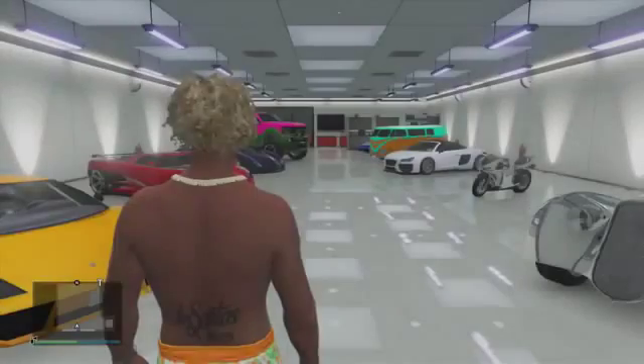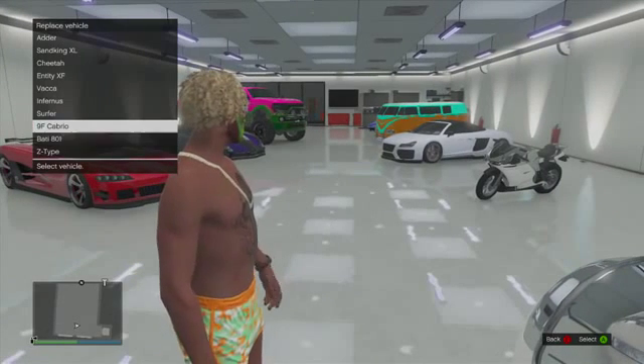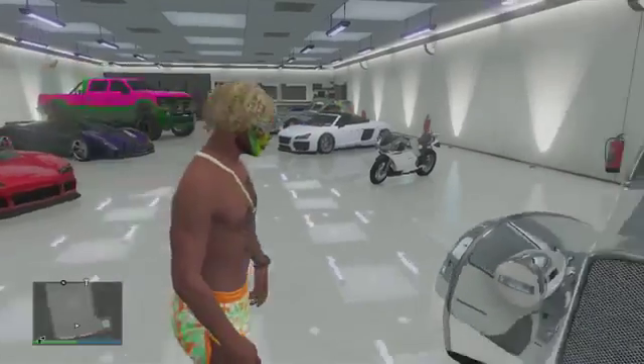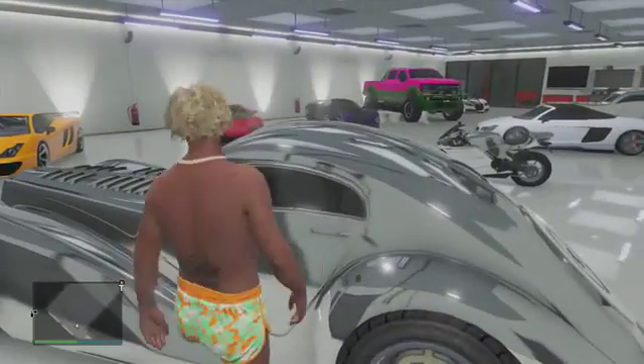You want to get outside of that car. If your garage is full, it will actually ask you to replace it with another vehicle. As you can see, I just replaced it with the surfer van — I just want to replace it with any car. Then you want to go ahead and get back inside the original Z-Type that you duplicated.